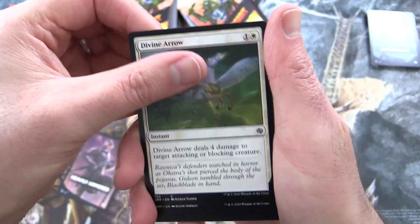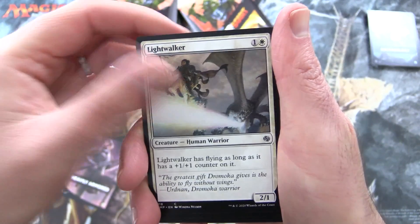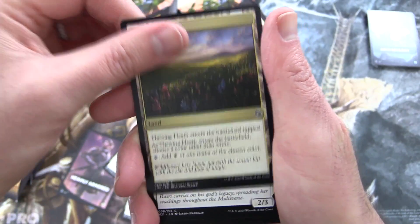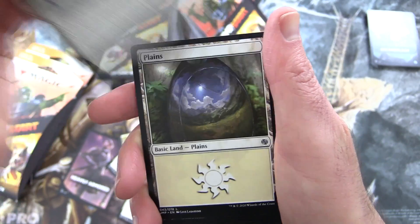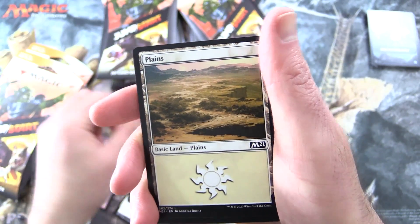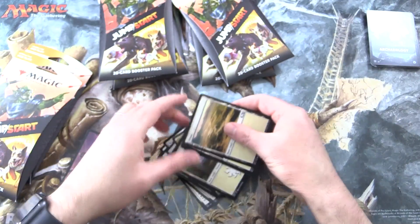Bulwark Giant, Divine Arrow, Trusty Retriever, and some Dogs apparently. Lightwalker, Mateshift Battalion, Thriving Heath, Basri's Acolyte. And we've got a Plains here as well — very nice artwork on that — and a bunch of regular Plains.